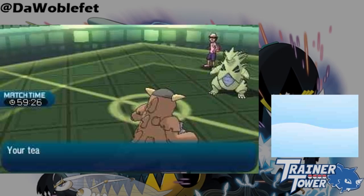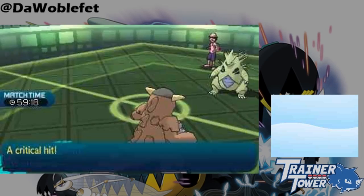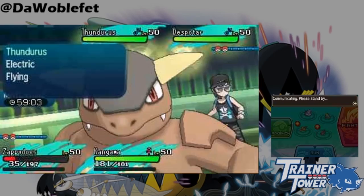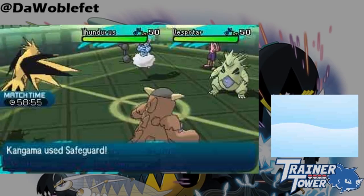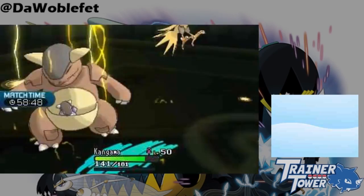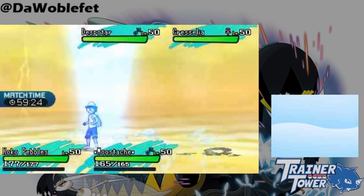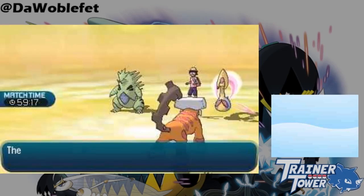A number of moves can hit either Pokémon during the semi-invulnerable state of Skydrop. These moves notably include Thunder, Hurricane, and Thousand Arrows, in addition to Gust, Twister, Sky Uppercut, and Smackdown. Despite what the move sounds like it might do, Smackdown does not cause Skydrop to end — in fact, it doesn't even remove the Flying-type or Levitate from a Pokémon in the air from Skydrop. Gravity, however, does cause Skydrop to end, and Skydrop straight up can't be selected while Gravity is active. If Gravity forces down both Pokémon during the middle of Skydrop, the target will still be able to move during that turn.